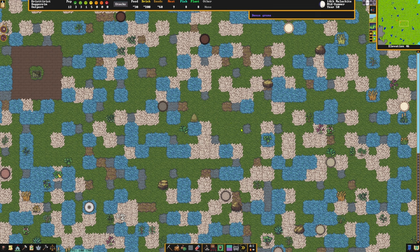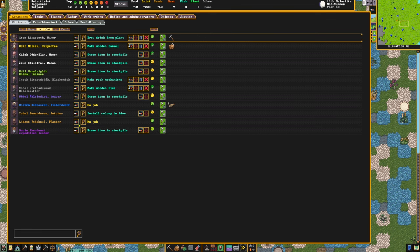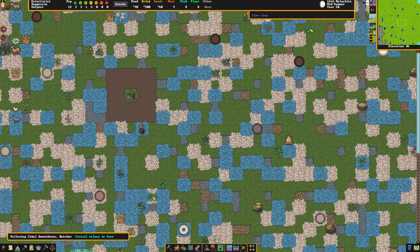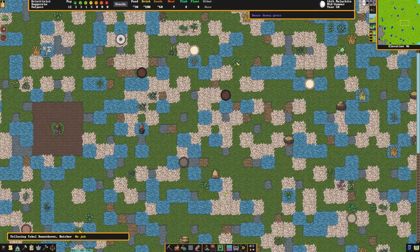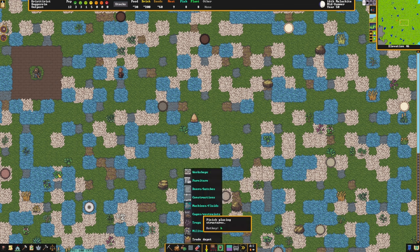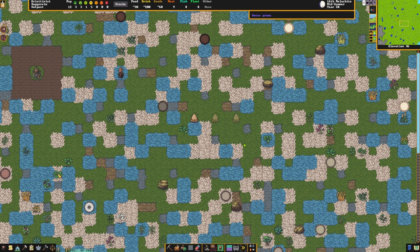It is important that this is done outside, otherwise the process will not work. Then select the option to install colony when ready. The beekeeper will move an existing colony of bees into the hive. As soon as the colony is in the hive, you can see this from the 10,000 to 20,000 live honey bees listed. Incidentally, the number is random and does not affect production in any way. If you don't have many bee colonies on your map and want to expand your production, I recommend first setting up more hives and keeping at least one hive as a backup.